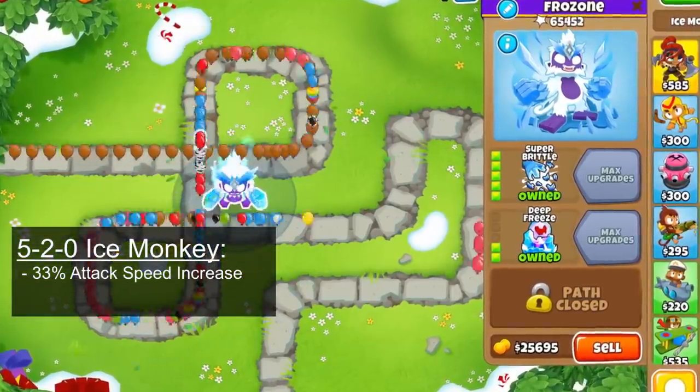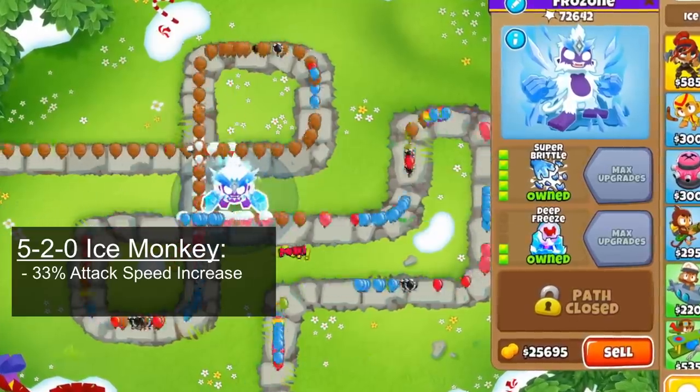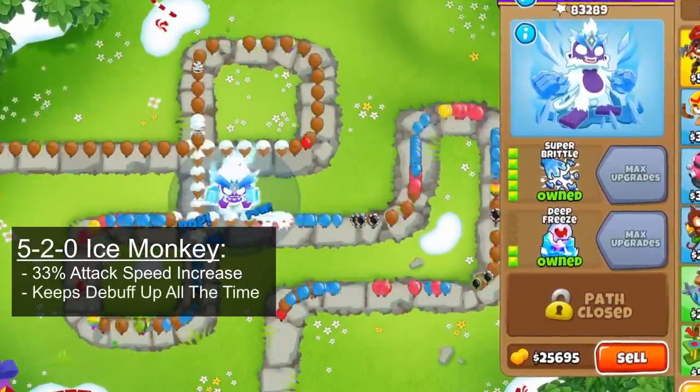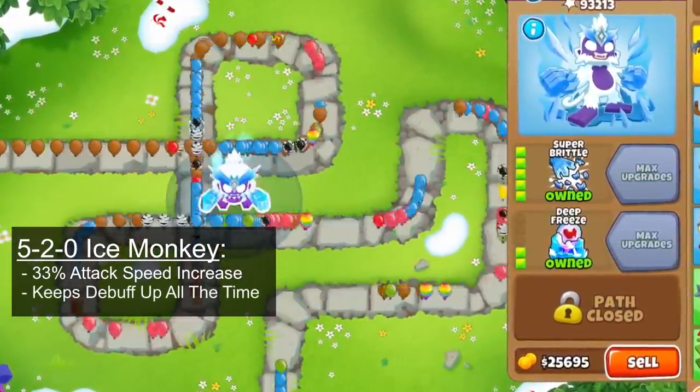The 520 Ice Monkey gets a much needed attack speed increase, making it attack every 1.62 seconds. This is very nice as it hits DDTs and other blimps much more consistently, and with this attack speed increase, the Super Brittle can easily provide 100% uptime on the debuff on any balloon that is in its range.